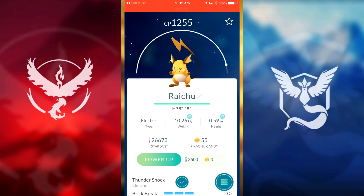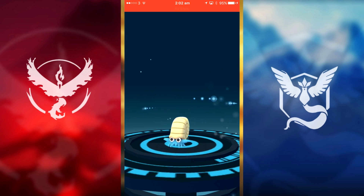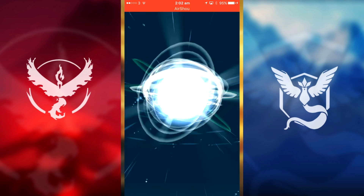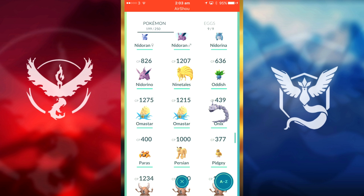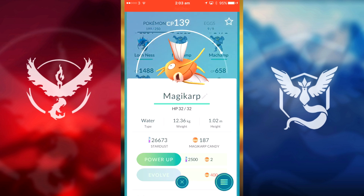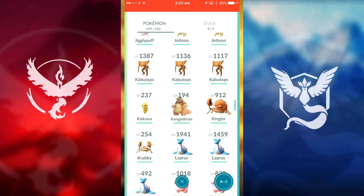CP 1255 — so this one's probably just going to be used for going into gyms. We'll also do this one — open the 600 CP Omanyte into an Omastar I believe. Drop a like if you're enjoying this guys and hopefully I'll be coming up with more Pokémon GO videos. 1250 — okay it's not our highest one.